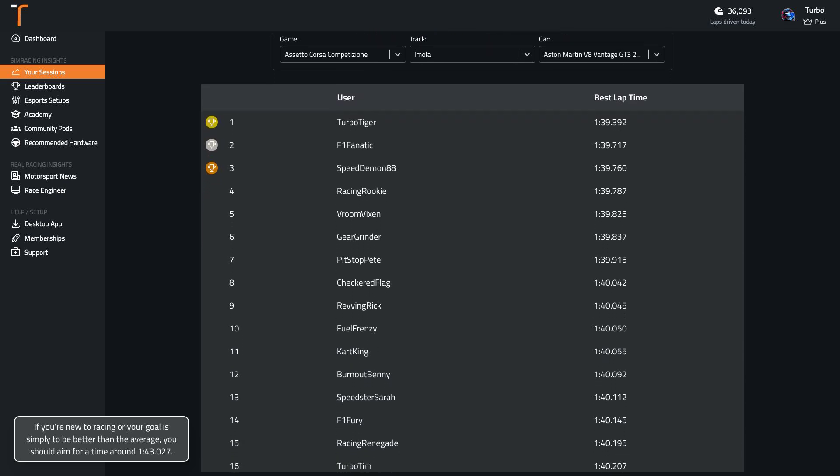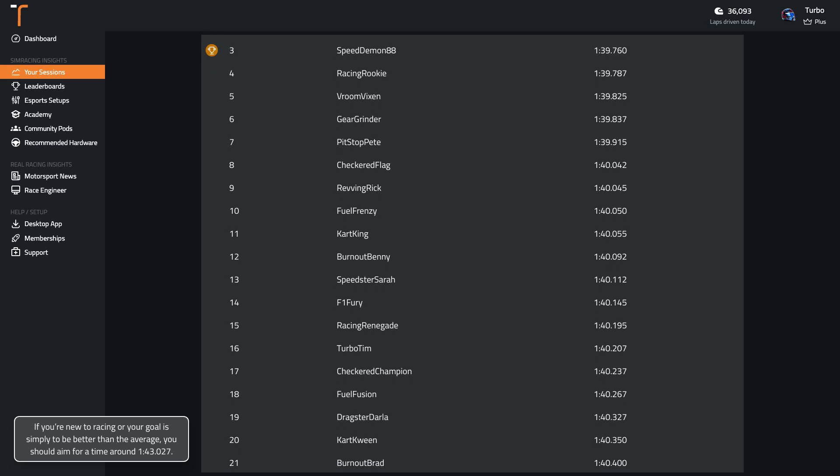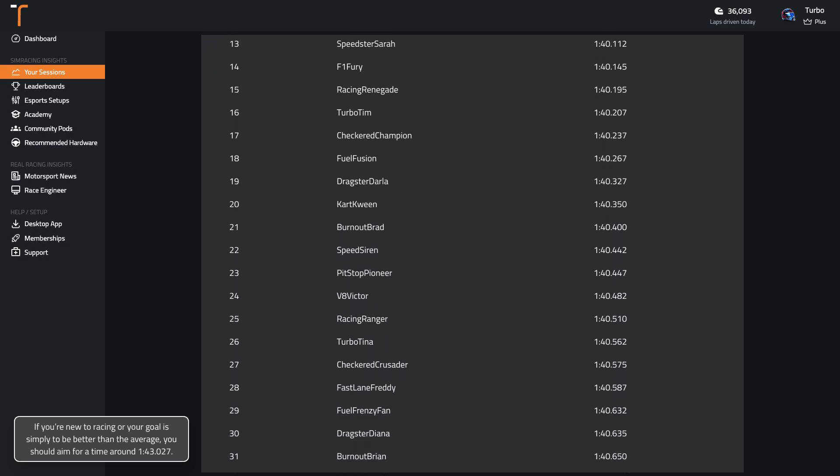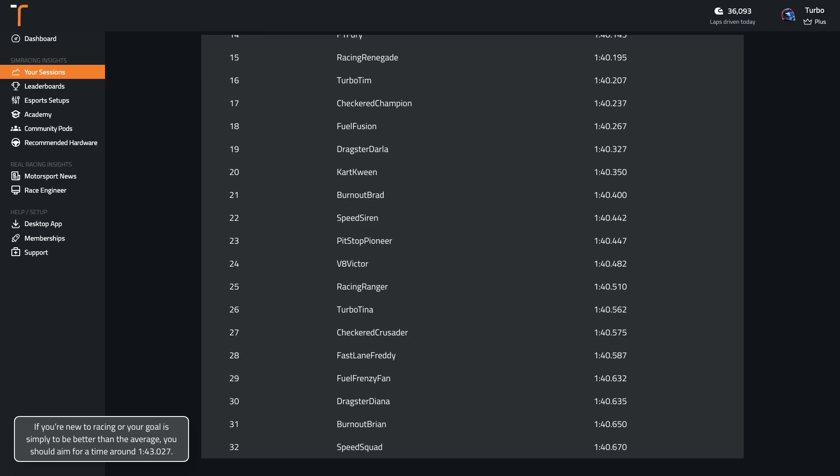If you're new to racing or your goal is simply to be better than the average, you should aim for a time around 1:43.0. Wherever you are in your sim racing journey, if you're wanting to get faster, you can record your laps with TrackTitan and compare them to professionally driven laps.